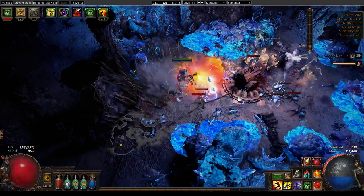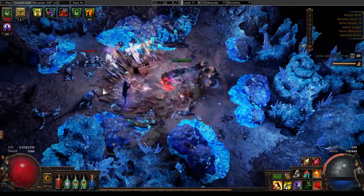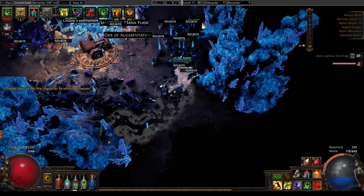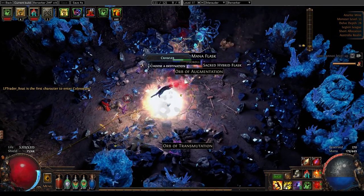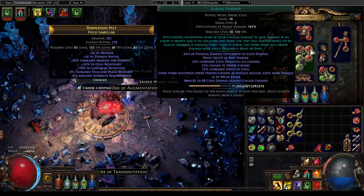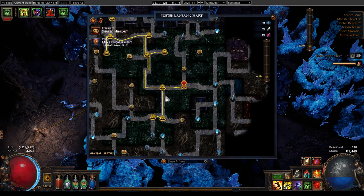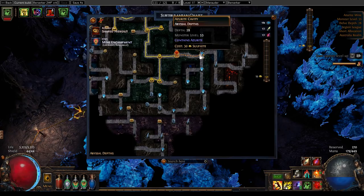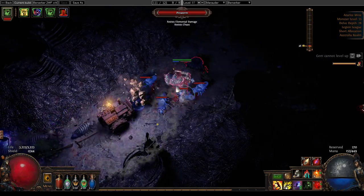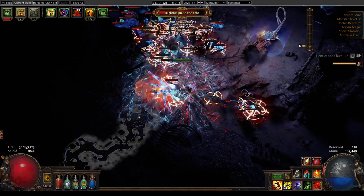Gem levels matter a lot more in Legion than they have in the past, because a lot of the melee changes have added considerable amounts of flat damage to attacks. To take Glacial Hammer as an example — it adds 45 to 68 cold damage against chilled enemies, and all sorts of melee gems have things like that which transform the damage they do as you level them up, making it so damage rockets up as you level a gem. Whereas previously that hasn't mattered very much for melee gems. Anyway, I'll burn the last of the sulfite and then call it an end to this video.